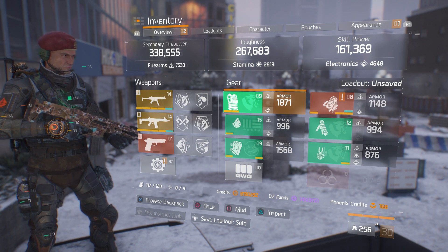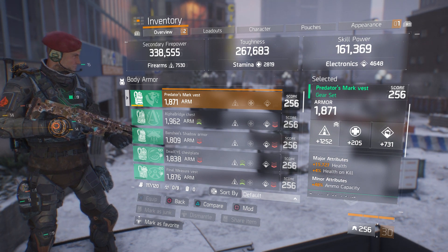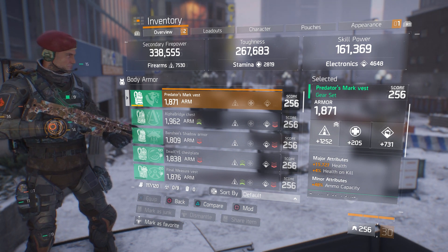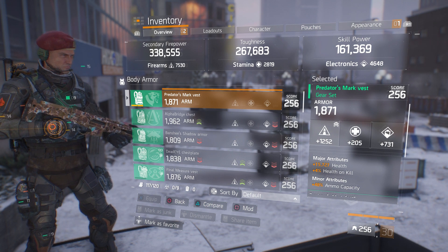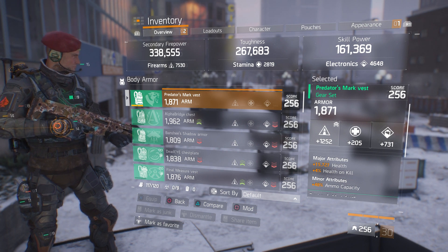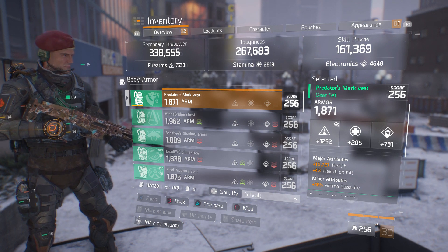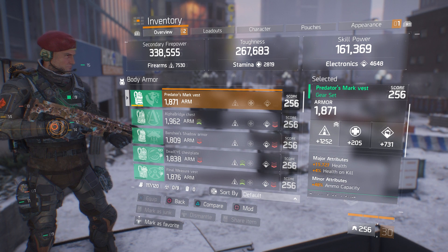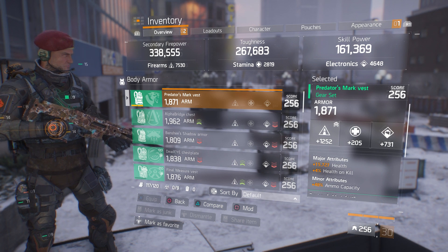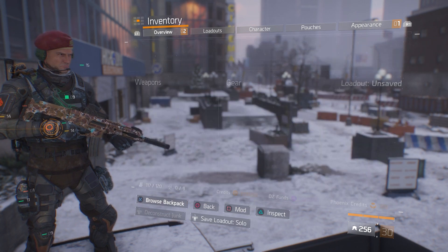The other two pieces you want health rolled on are the chest piece. 1871 armor, rolled to firearms, and the major attributes is health at 15,727, plus 4% health on kill. You can substitute health on kill for skill haste, but for most PVE situations the extra 4% health on kill plays a good factor because it works into the two pieces of Nomad where you get 15% health on kill — making a total of 19% health on kill. In the minor attributes, ammo capacity. In the mod slots, electronics with skill haste twice.